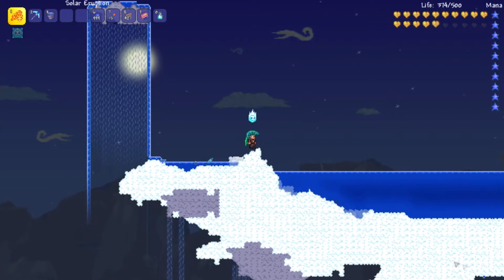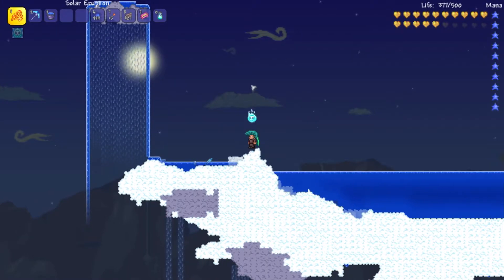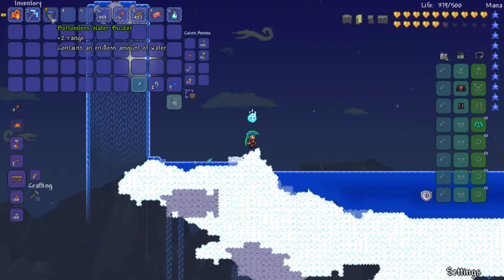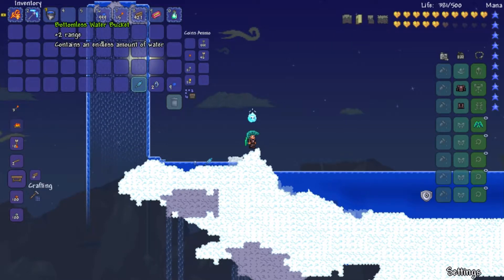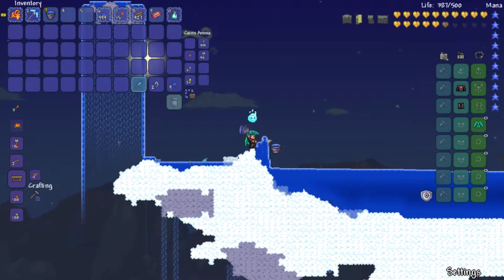Hello everyone and welcome back, Zev here, back for another Terraria 1.3 item guide. This one is going to be the bottomless water bucket. Right off the bat, I'm going to tell you what it is — it is what it sounds like. It's a water bucket that will never run out of water. You can continuously dump water.